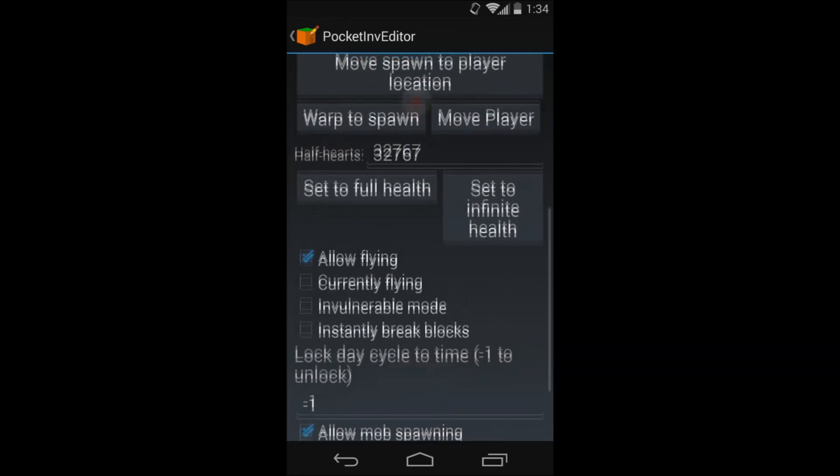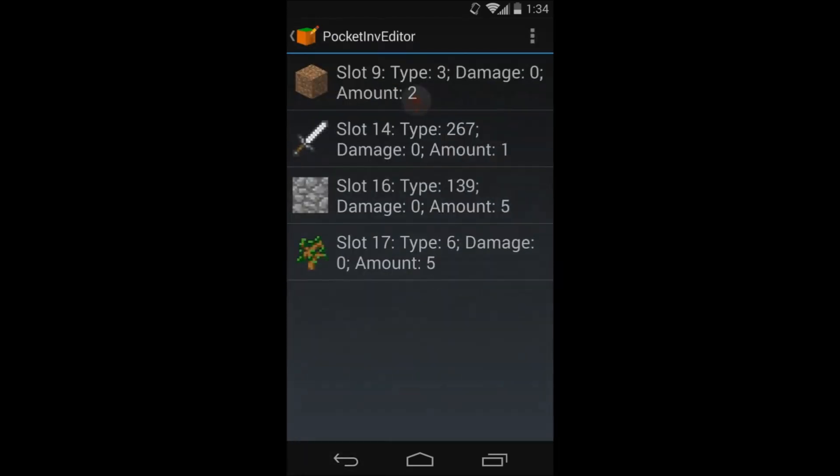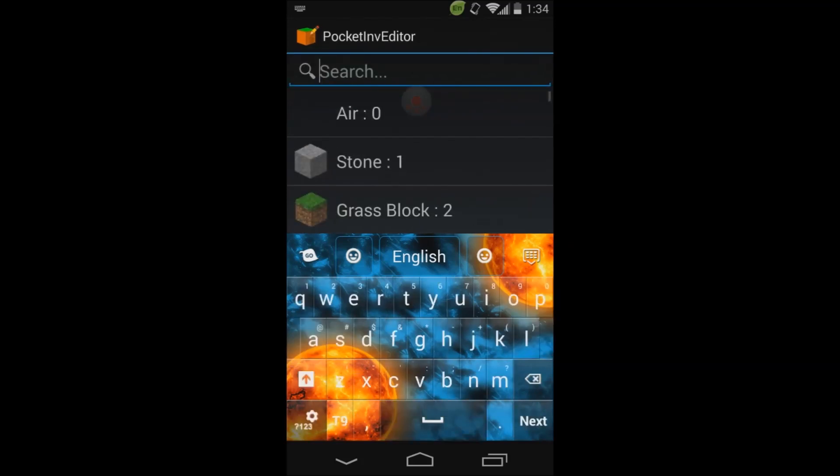Just all that. You can warp to spawn, set to full health. Then click Edit Inventory — I see I have some blocks I don't want, so I can browse.